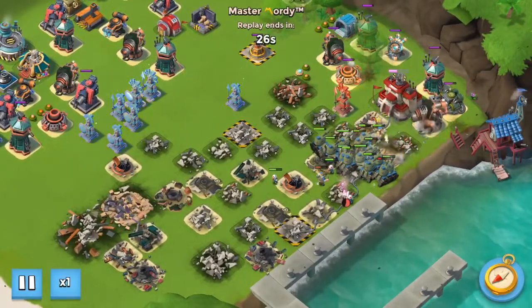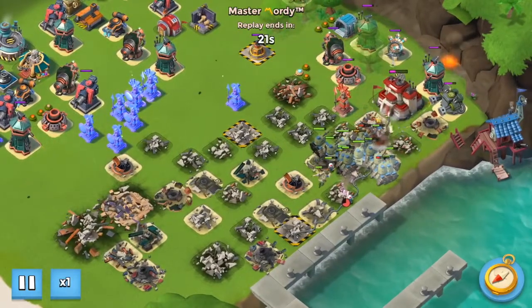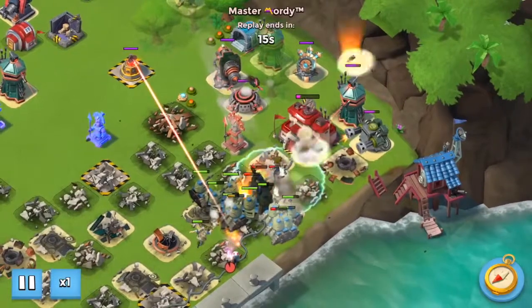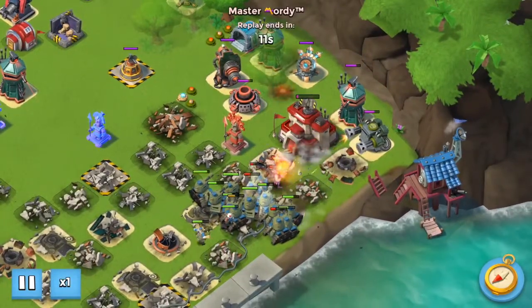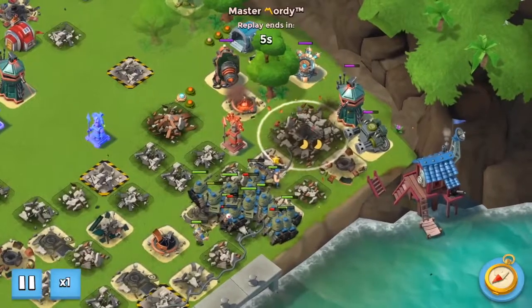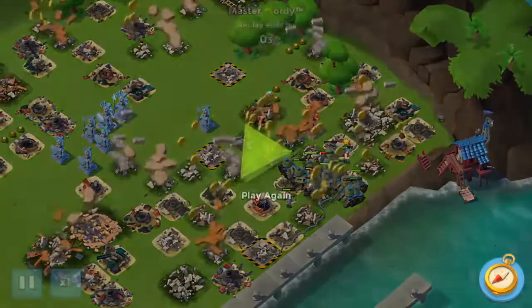Bullet is taking the Shock Launcher, the Boom Cannon, and all the damage — no problem. The Laser is doing a lot of damage, killing our Medics and our Grins, but it doesn't really matter. The Tanks are what's taking out the core, and since the Shield is down it isn't much to worry about. We activated Energy Drink one more time as Bullet was healing up, and then it went down.